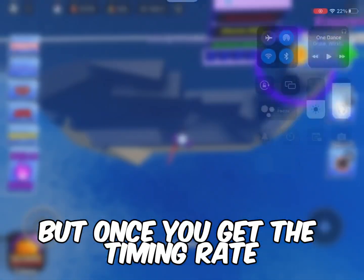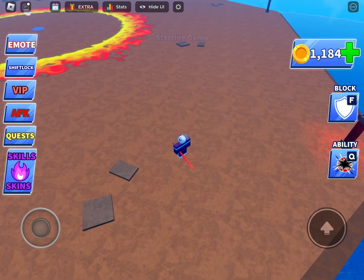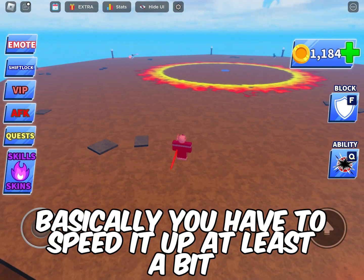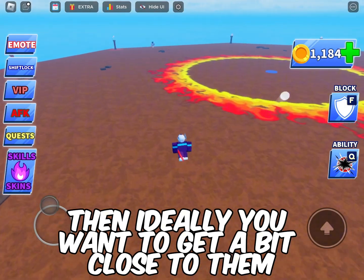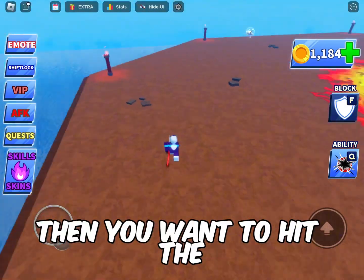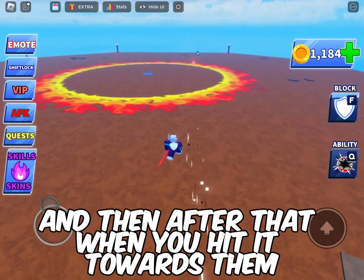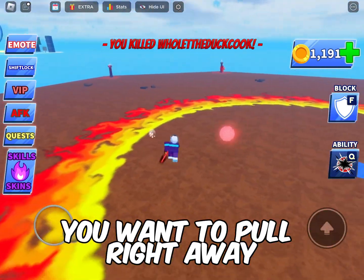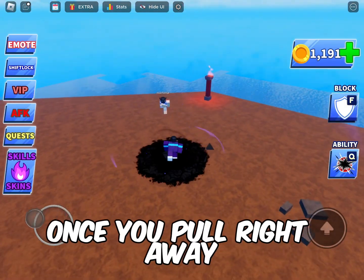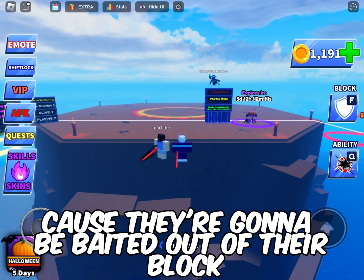Once you get the timing right, it's quite a good ability to use. To get the timing right, you have to speed the ball up at least a bit. Then, ideally, you want to get a bit close to them. Then you want to hit the ball back and forth at least two times. After that, when you hit it towards them, you want to pull right away. Once you pull right away, you're going to be able to kill them because they're going to be baited out of their block.